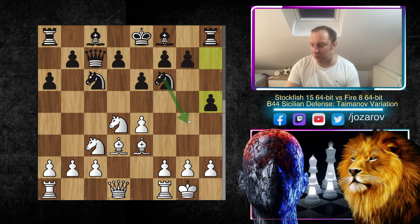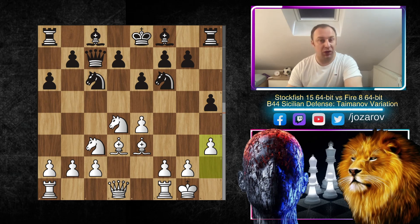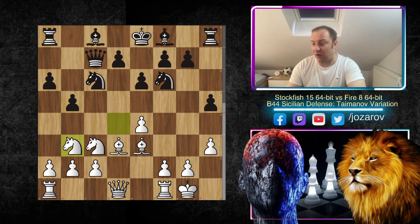So e6 is of course perfectly fine — it has advantages in creating a d5 pawn breakthrough — but it has disadvantages in weakening the e5 square. After kingside castling we have h5 by the Fire engine, because Fire probably wants to play Knight to g4 attacking the bishop on e3. That's why h3 by Stockfish — Stockfish prevents this idea in a good way. Then b5, and now Knight to b3.